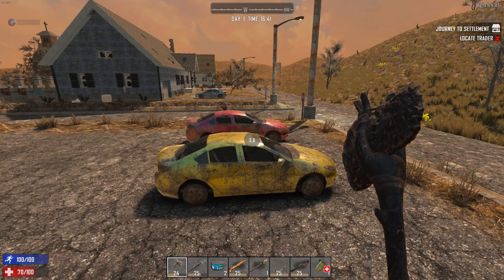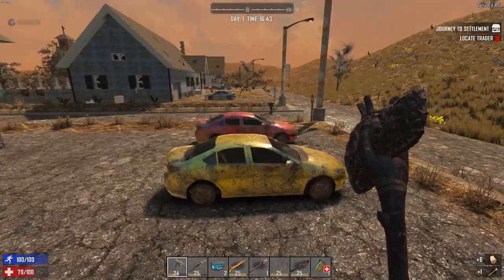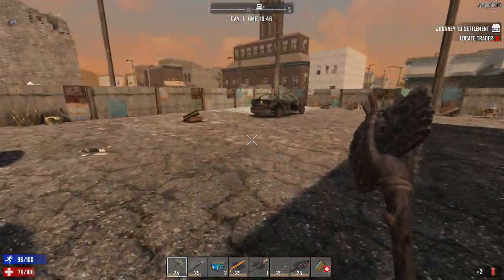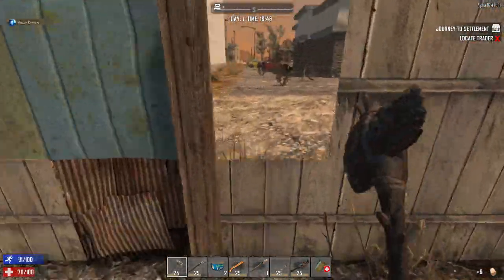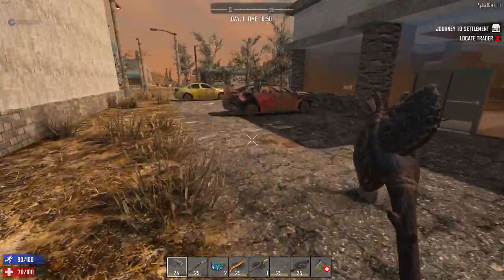I just grabbed an iron axe — very powerful, does a lot of brick damage. And those are two gas barrels. Right now gas barrels are a little useless to me, but very soon — because it's the kind of skill you learn early — I'm going to learn how to make gas cans out of them. I'll be able to turn those barrels into about 600 gas cans worth of fuel.